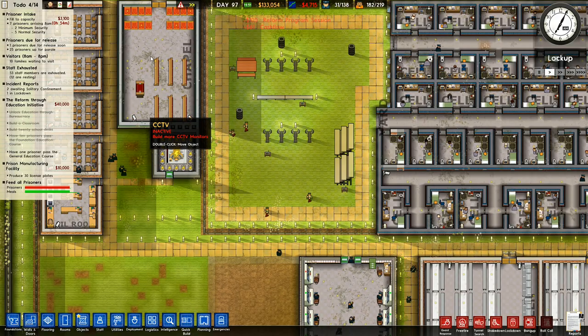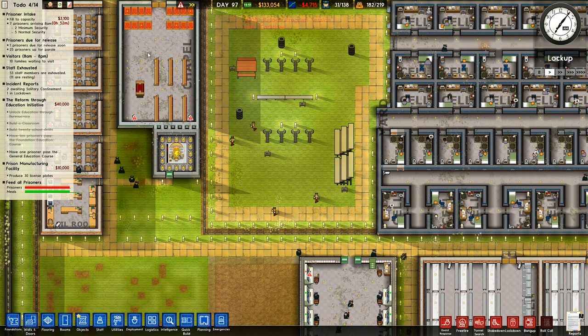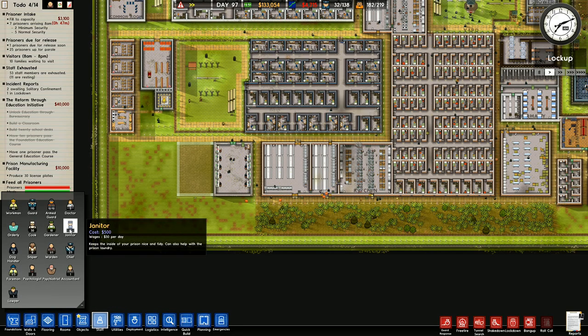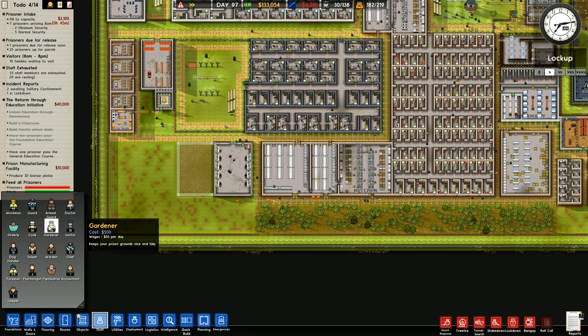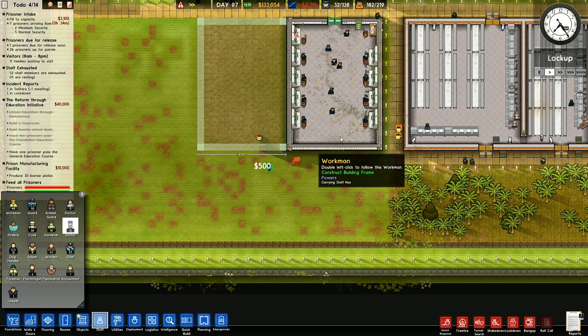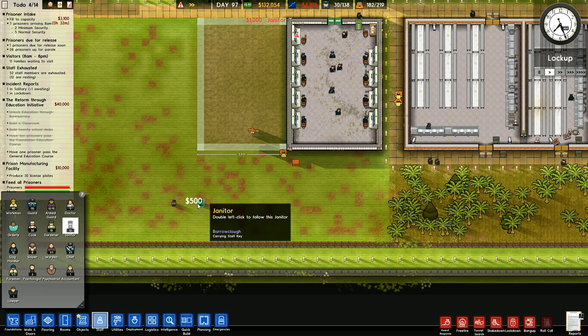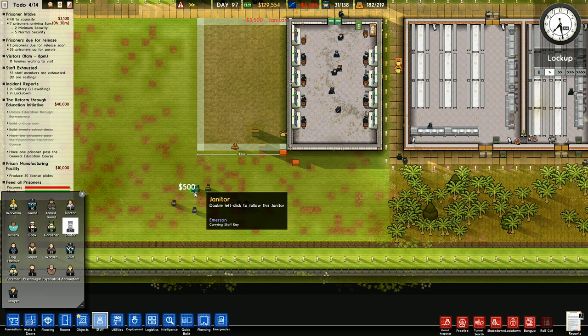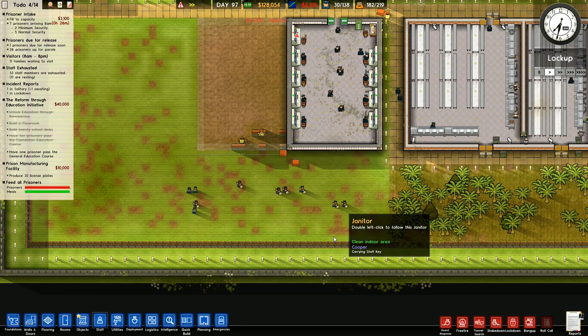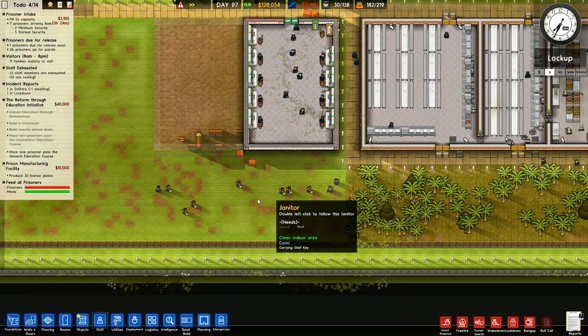We've got a lot of mud in this prison. Do I need some more janitors? I have ten. What about gardeners? I have only ten janitors. I can also help with the prison laundry, but we do need help with keeping it clean because this is filthy. There are areas that only janitors can get to, so if I go with 20 janitors now, that should make a little bit of a difference.